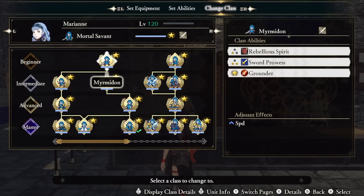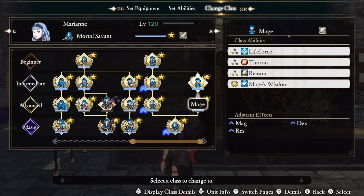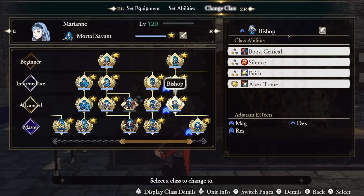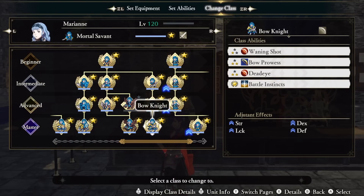As for where we learned each ability: Sword Prowess comes from Myrmidon, Mercenary, and Thief; Wild Abandon from Brigand; Life Force from Mage; Range Master from Holy Knight; Boost Critical from Bishop; Essence of Ice and Fiendish Blow from Warlock; Forethought and Burst of Resolve from Trickster; and Battle Instinct from Bow Knight.